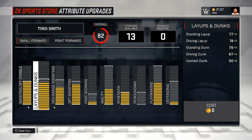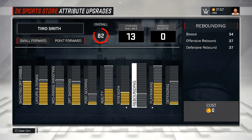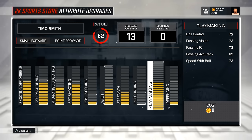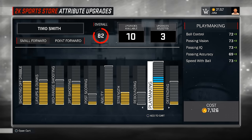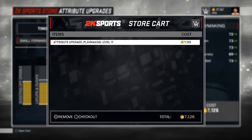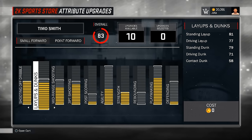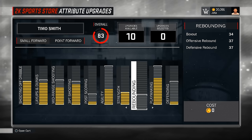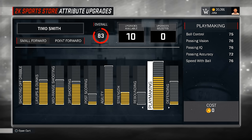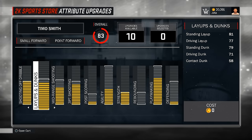Agora vou comprar os movimentos e tal. O ball control precisa chegar a 75 para eu comprar os movimentos legais. Vou confirmar aqui — exatamente, o ball control tem que chegar a 75. Vou colocar mais 3 no playmaking para chegar certinho. Fechou: 83 de over. E ainda sobrou 20 mil para comprar os movimentos. Finalmente chegou a 75 de ball control, vou conseguir comprar algumas coisas para o nosso jogador.